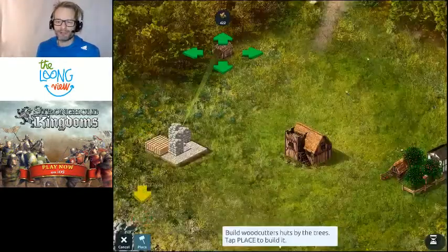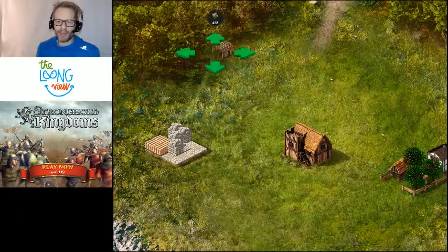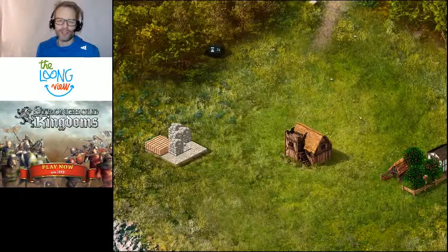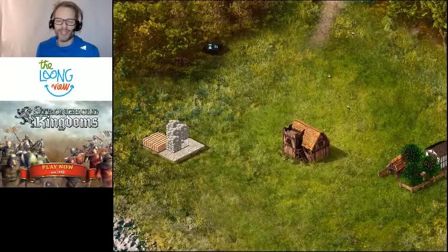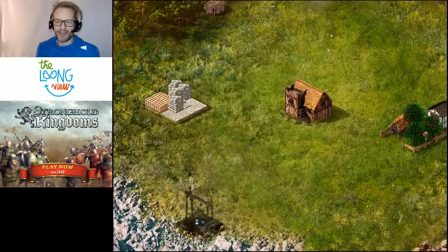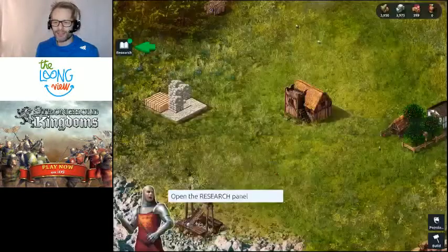We're just starting off building a village and placing a building for the wood cutters. Wood — typical kind of strategy resource. We're building those early buildings that we need to collect the resources required to continue in the game. We've got some stone there as well.